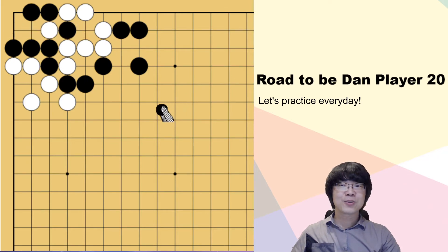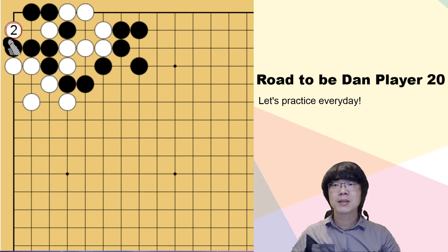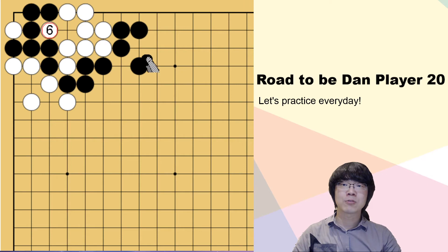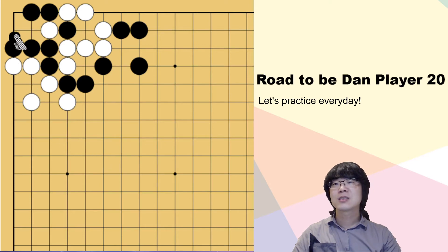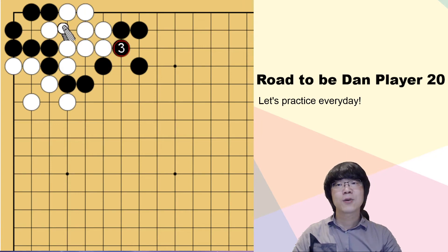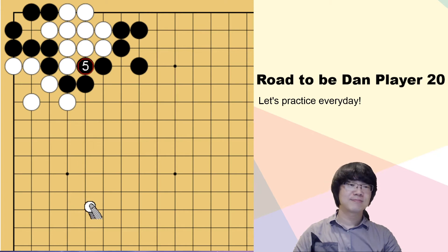So after you play here, you can know that white shouldn't capture. White must play the vital point, and then wait for black to capture. If you carry it out, this variation is the same as what I showed you at the first time. So this is finally ko. Now you can find out what you have to do — this is the vital point we have to play. Even if white captures, you can keep surrounding from outside. White connects, then you surround. That's it.